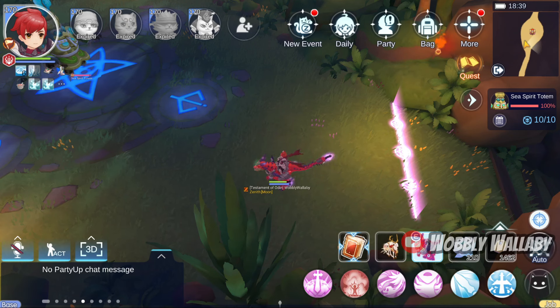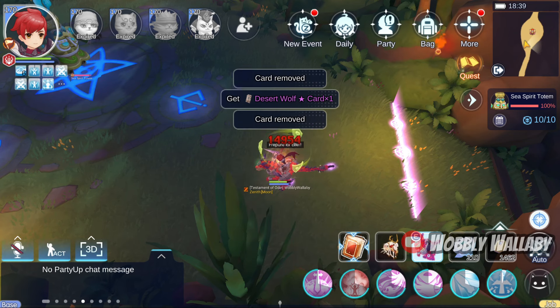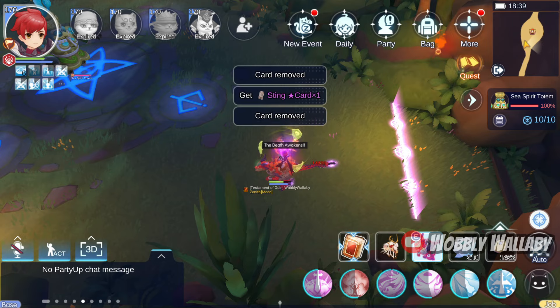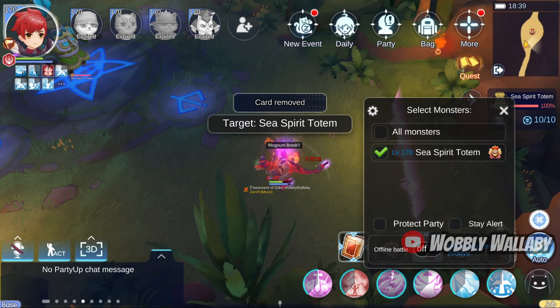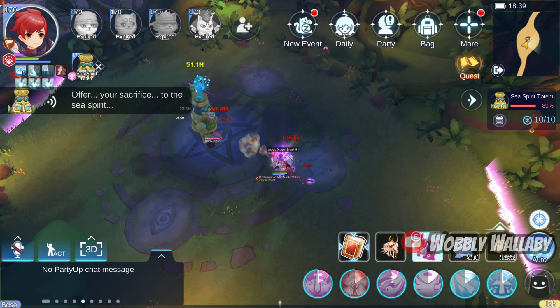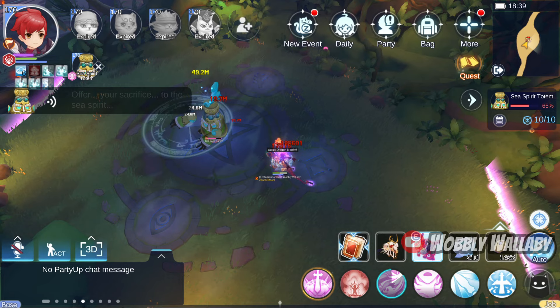Next, it's a Sea Spirit Totem. I go to my MDF build in Yomers, cast Prepare for Elite, then switch to my PvE build. I cast a Death Awakens, cast Magnum Break, then attack. The damage here is great too. You can really see how well the tier 5 weapon effect is on the damage over time.